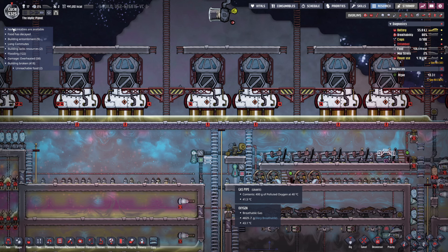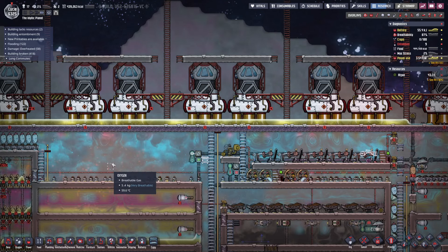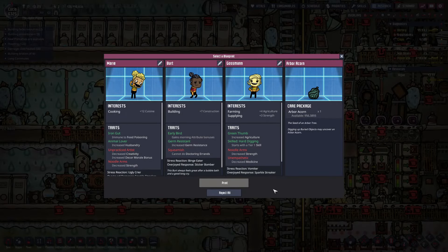Oh, new dupe! Gotta get one. Okay, we've got 17 dupes and the food is going up because stress is only 2% now. It's only 2%! What happened? I solved all their problems. Yeah, food's going up even though I have more dupes because they're not binge eating anymore. Good life.